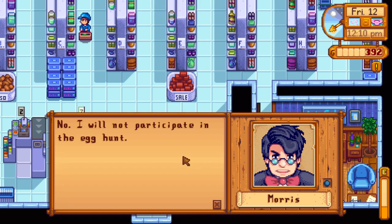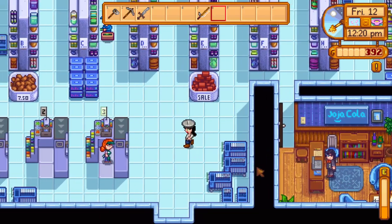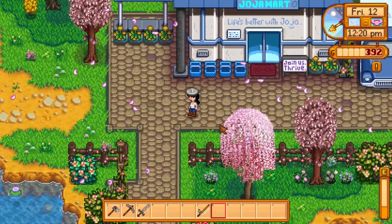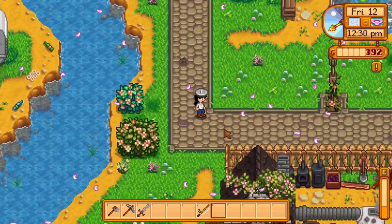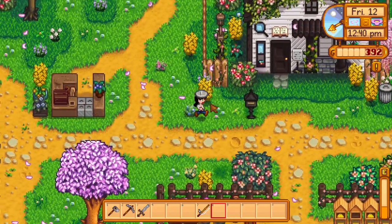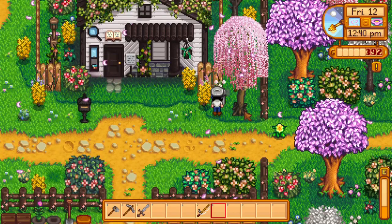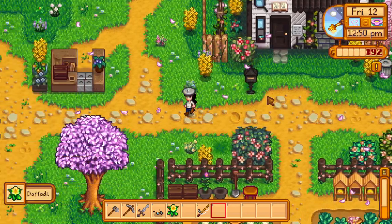Morris says he will not participate in the egg hunt. Checking the trash cans — you can find some good treasures there sometimes. It's especially helpful early in the game when you can find gems you can't afford to buy, since you don't have a kitchen and can't craft things yet.